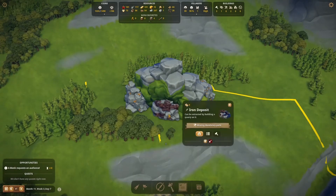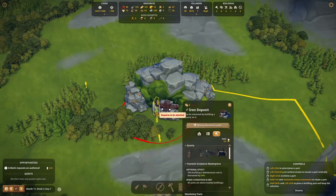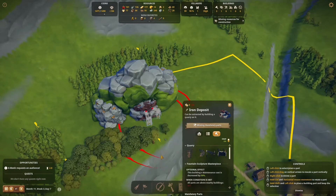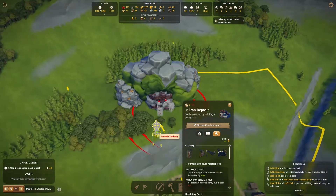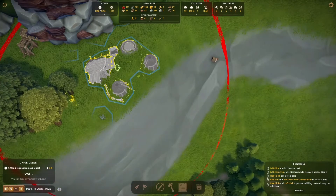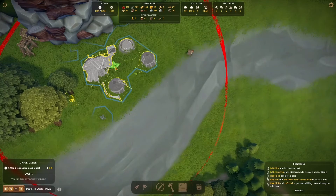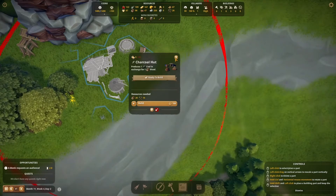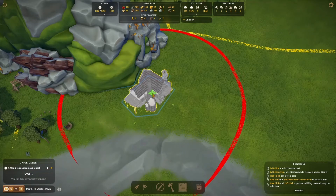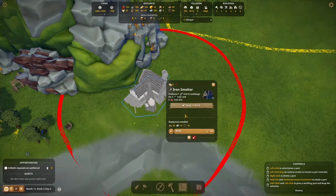We already know there's an iron deposit close by. I purchased the territory. The first thing is to build iron quarries for our miners. A crane is mandatory to store the iron ores. My plan is to put all iron-related productions here. A charcoal hut gives coal from wood. Next to it, we build an iron smelter which produces iron bars out of coal and iron ores.